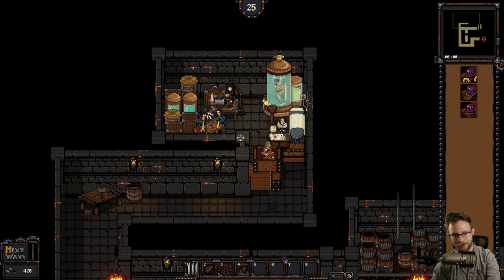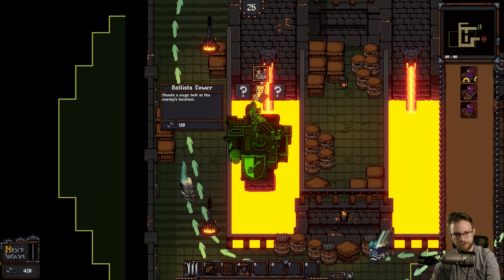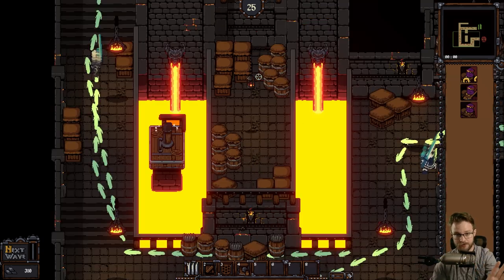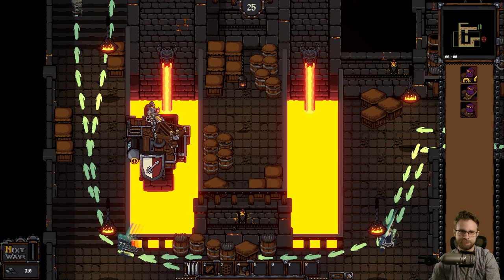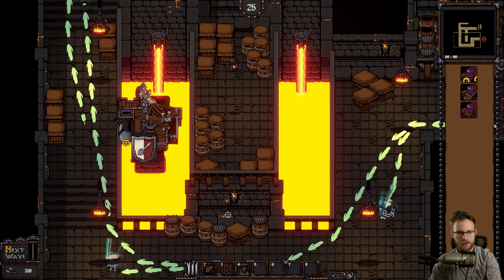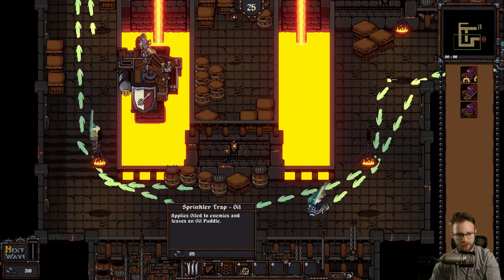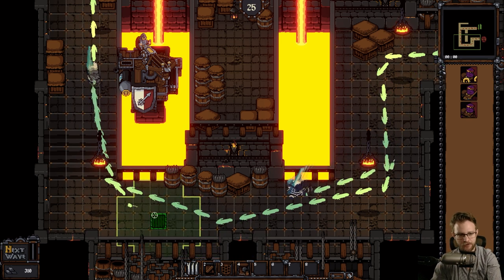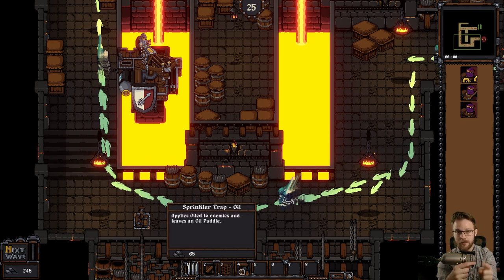I'm just realizing that's us, and these are our alchemy buddies engineering their super soldier friend. We have a heightened tower we can build - Melissa Tower. Now we get this indicator of what it can and cannot shoot. That's great. I build it and realize - is it going to hit this tile? I need a way to verify, oh yeah, this is going to hit over here or not. This is a sprinkler trap oil - applies oiled to enemies and leaves an oil puddle. I wish I knew what oil did. Maybe it'll slow them down - that's a guess. I wish it could tell me. Have 'oil' as a keyword that I can investigate further.